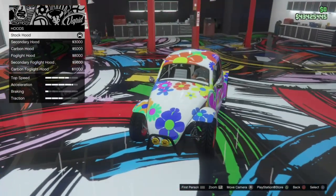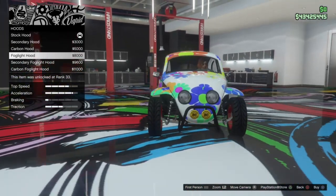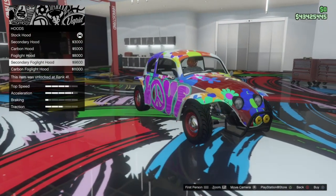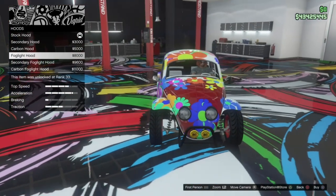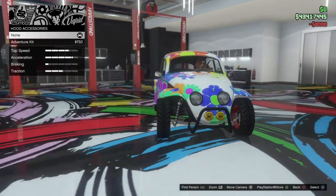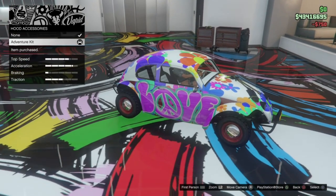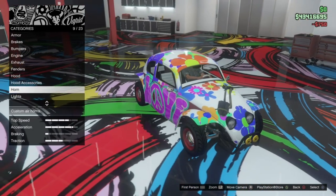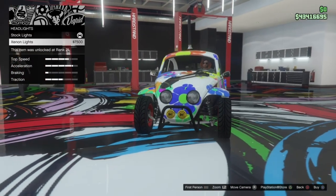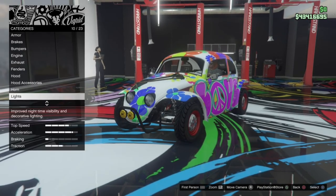On the hood we've got the primary hood, secondary, carbon, and then the fog light hood which adds lights in the hood — that looks really cool actually. There's a secondary version and a carbon version of that. I'm going to go with the fog light hood. For hood accessories, we've got the adventure kit which adds some spades on there. Since we're going for the off-road look, I'm going to go with that. The lights as standard are apparently not working because they are the main beam headlights — kind of interesting.